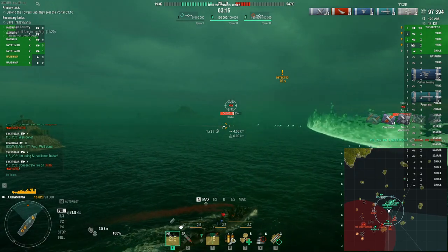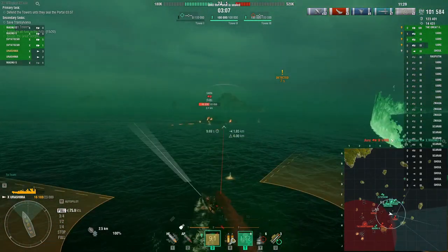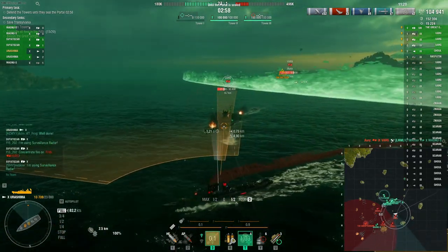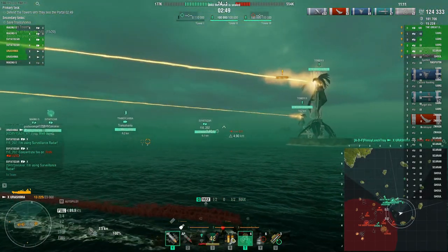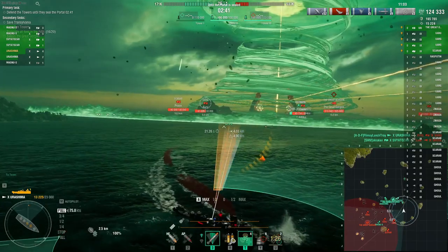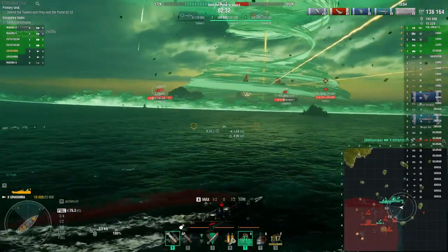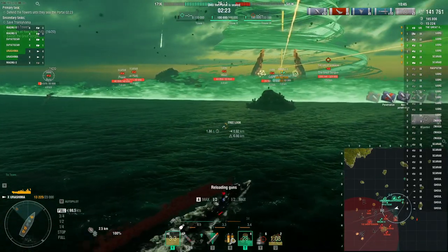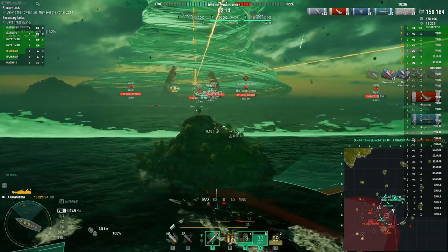Looks like we're going to have to do that. Engine boost activated. You can play a little aggressive as well. Let's check the health of the towers. Go ahead and burn another torpedo reload booster. We'll check one that way. I didn't think it'd be enough to kill since we kind of dropped it more straight on. We haven't even used our anti-guidance system yet — let's go ahead and use that. Let's torpedo this guy.